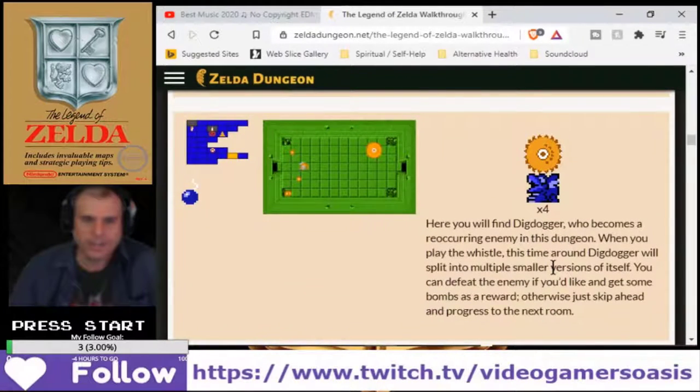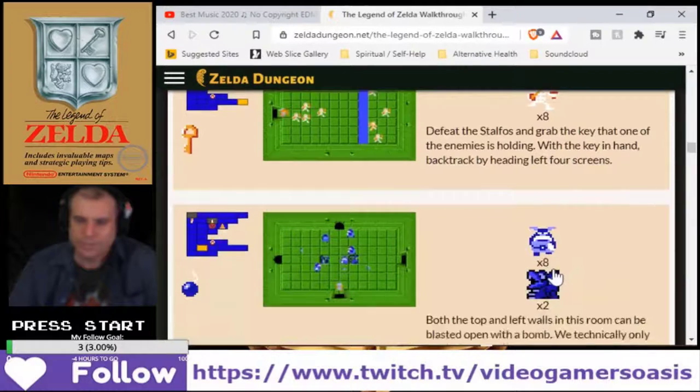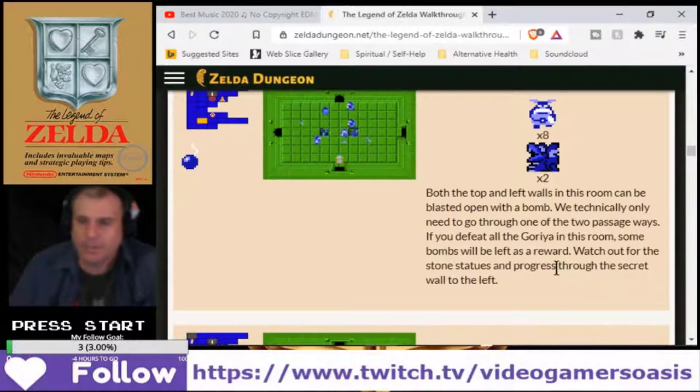This is a somewhat cryptic and important tip in order to navigate this dungeon. You'll first have to get the dungeon map to see the layout. Let's continue to the right. You've defeated the Dig Dogger already. Both the top and left walls in this room can be blasted open with a bomb. Watch out for the stone statue. Progress with the secret wall to the left.